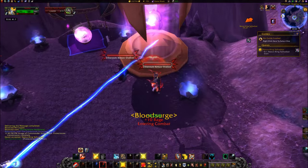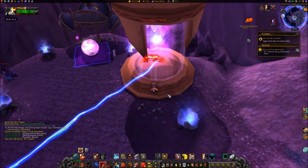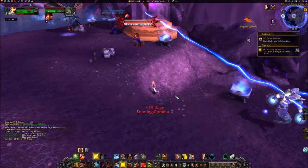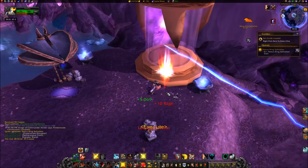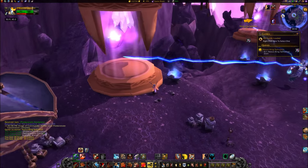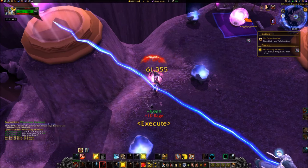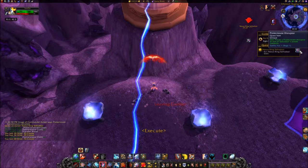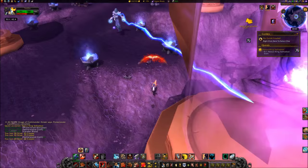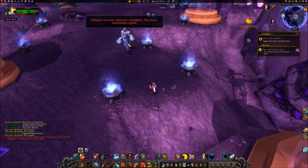Go to each of the three power conduits and use your Protectorate Disruptor on each one. After deactivating the third power conduit, Nexus King will no longer have any blue beams converging upon him.